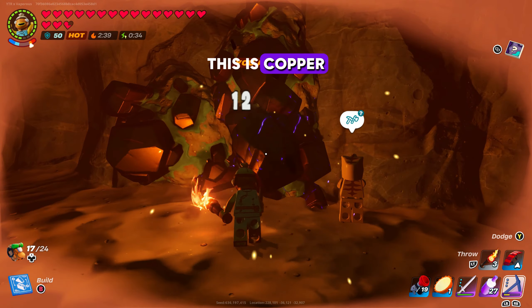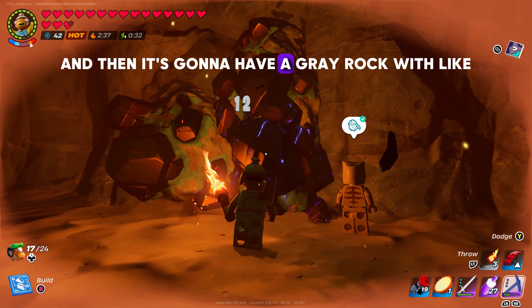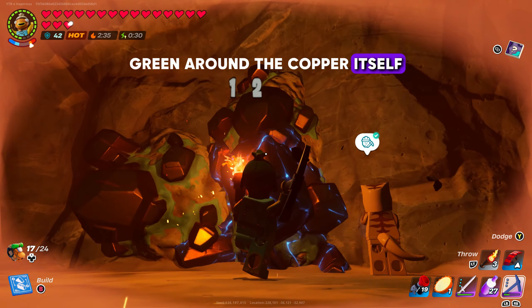Next you're going to want to find copper. This is copper — it's going to have a copper color and then it's going to have a gray rock with green around the copper itself.